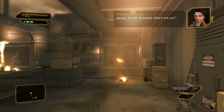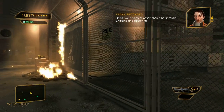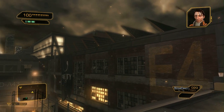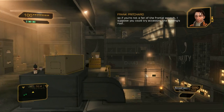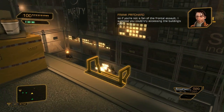Jensen, it's me, Pritchard. Where are you? On a roof overlooking the plant. Good. Your point of entry should be through shipping and receiving. Should be, Francis. What the hell does that mean? We have an employee entrance there, heavily guarded by purists, no doubt. So, if you're not a fan of the frontal assault, I suppose you could try accessing the building's roof.